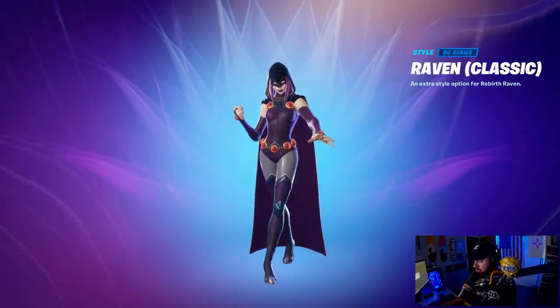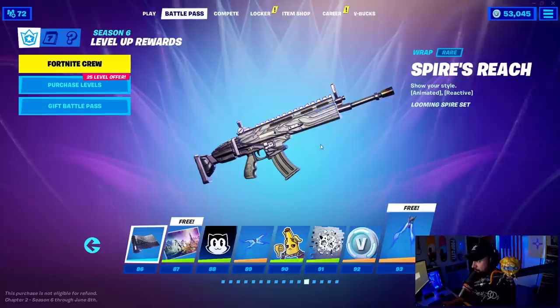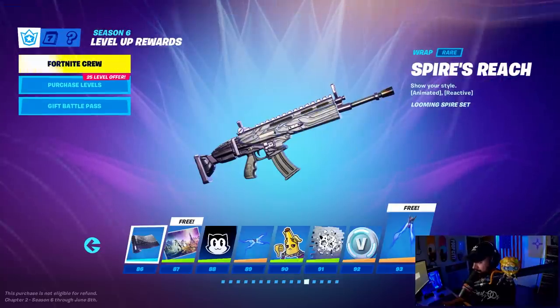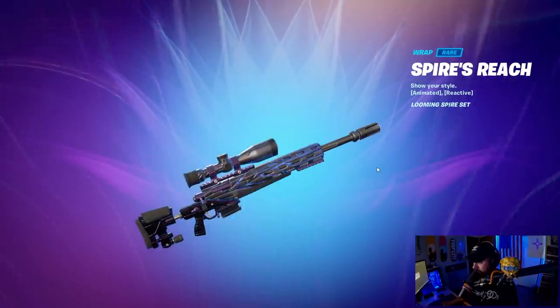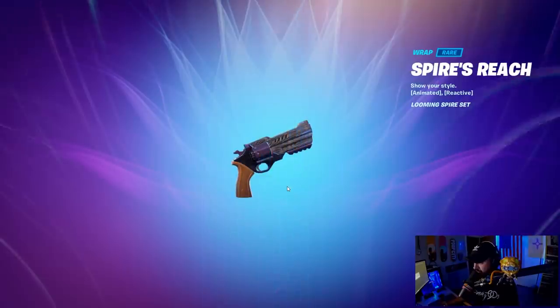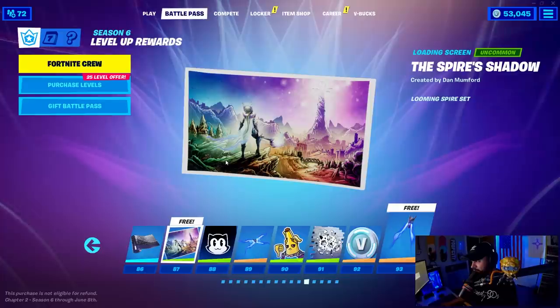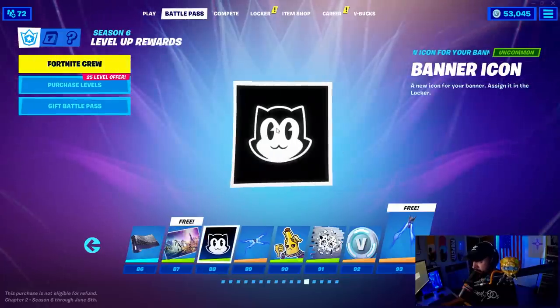It reminds me of the Fate skin. The Spire's Reach weapon wrap — animated and reactive. It looks okay — nice animation shooting through it, and reactive to each shot as well. Another loading screen called the Spire Shadow.